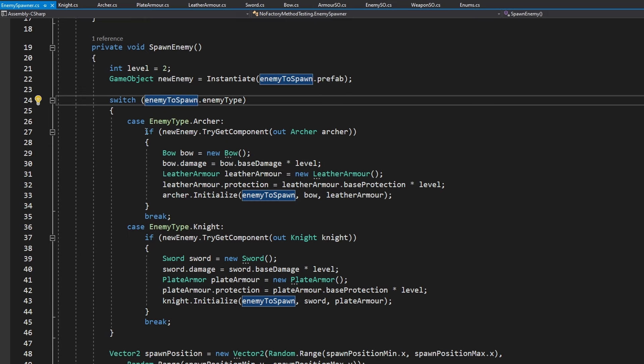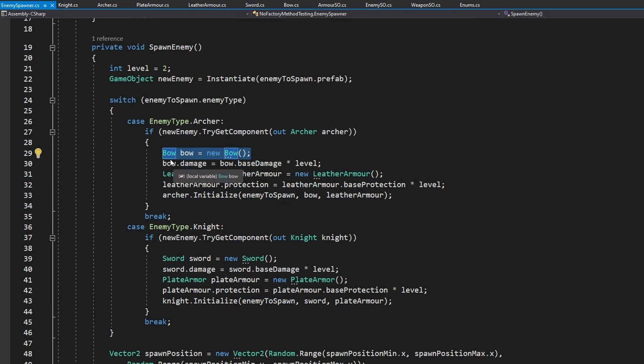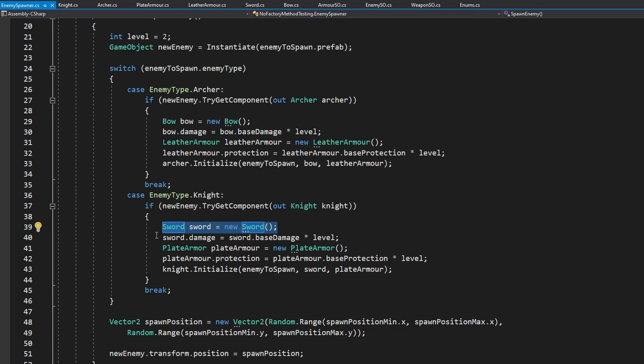When we are spawning the archer, we need to create the bow, we need to set the bow damage, we need to create some leather armor, we need to set its protection, and only after that we can initialize the archer. The same way for the knight, we are spawning some sword, setting the damage, spawning some plate armor and then initializing the knight.